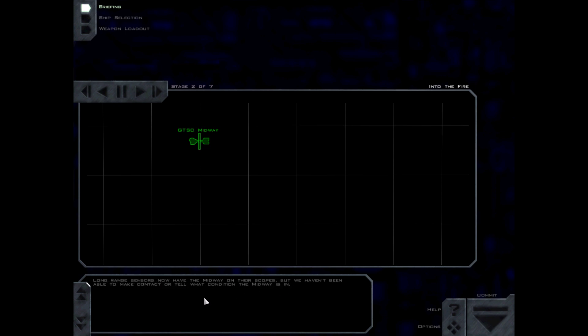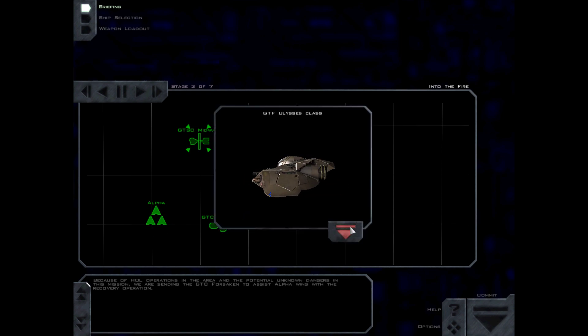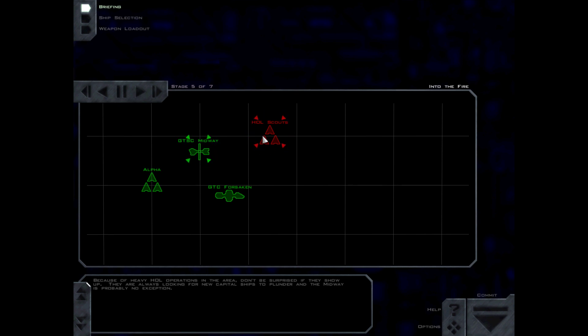Long-range sensors now have the Midway on their scopes, but we haven't been able to make contact or tell what condition the Midway is in. Because of H.O.L. operations in the area and the potential unknown dangers in this mission, we are sending the GTSC Forsaken to assist Alpha Wing with a recovery operation. That's the exact opposite thing you should do, because the Forsaken is more vulnerable than we are. Alpha Wing will do initial scans while the Forsaken surveys the damage. The GTSC Omega will dock with the Midway and determine if the ship can be powered back up and returned to GTA Command. Don't be surprised if the H.O.L. shows up — they are always looking for new capital ships to plunder, and the Midway is probably no exception.